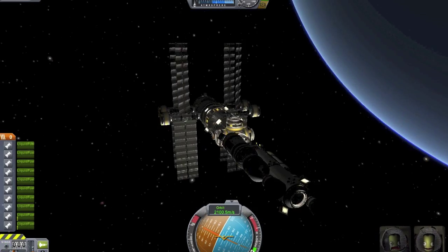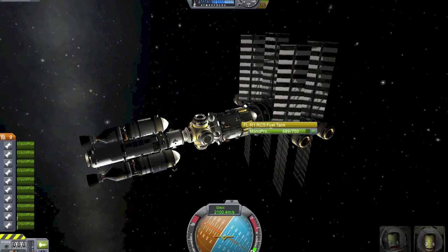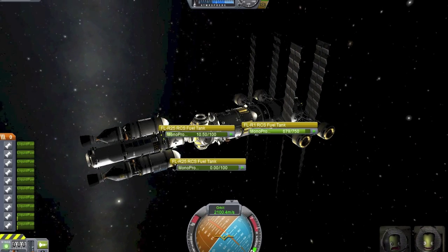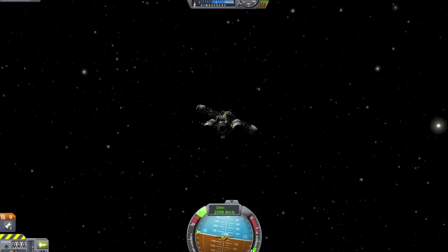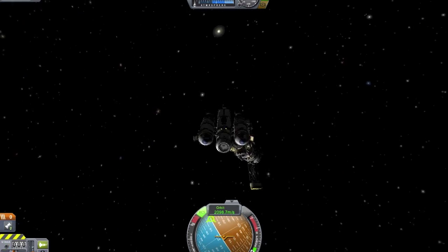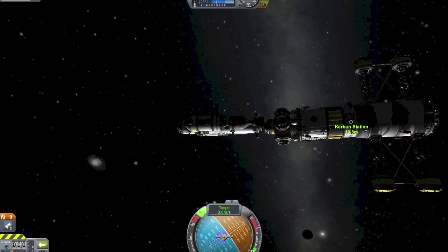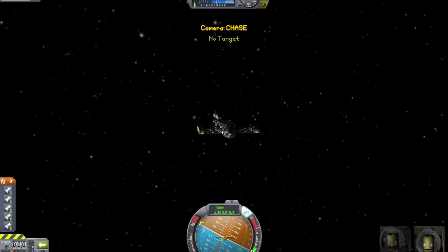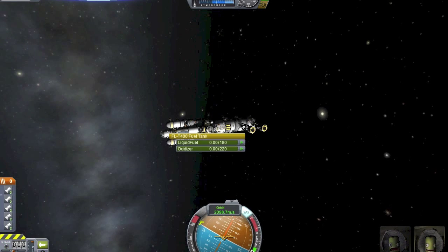And there we have it, finally docked — that was quite the pain. Hopefully I don't make those mistakes again. So we're going to do a little bit of resource redistribution here. That's the whole point of having all the resources on the station, so we can start transferring it out into the tug. I wanted to pull the tug around to offset the engines from the solar panels just in case — I didn't want to get all the way to Duna and blow off the solar panels. So we've turned the tug around to pull the station instead of push it, which I think is going to work out better.